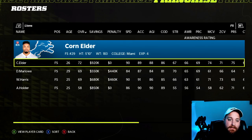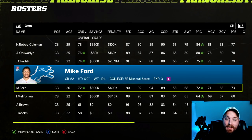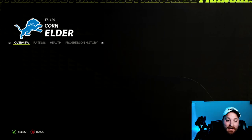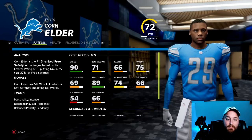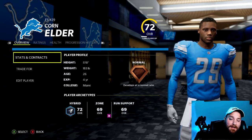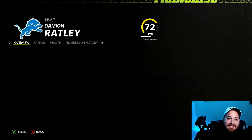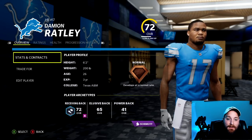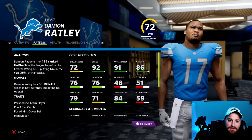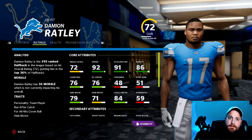For the Detroit Lions — one of the lower-rated rosters — the main suggestion is Corn Elder, a 72 corner buried at corner four or five, moving to free safety. The current free safeties, Marlo and Will Harris, are both 69 overall. Elder has decent tackling ability for a corner, 75 pursuit, though 66 hit power isn't great — at least it's a starting upgrade. A secondary option is Damian Ratley, 6-0, 200 pounds with 92 speed and 76 carry, as a speed back in the running back room.